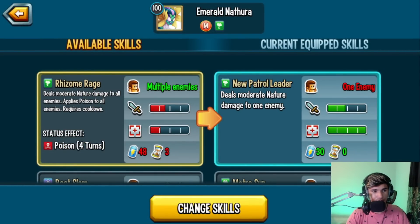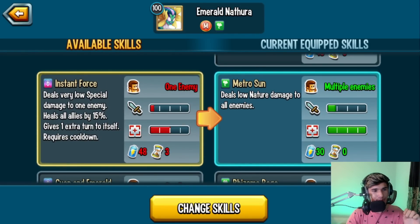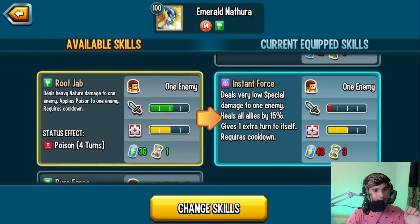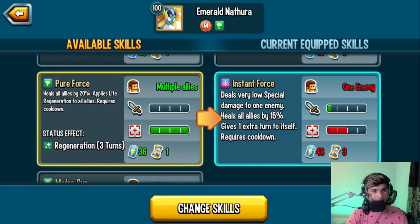Let's look at the skills. There's an AOE moderate nature damage to all enemies that also applies poison. Root Slam is a low special damage to one enemy, applies life regen to itself, and gives an extra turn. Another skill is very low special damage to one enemy, heals all allies by 15%, and gives an extra turn. Cyan and Emerald deals low special damage to one enemy and gives an extra turn to itself. Rude Jab is heavy nature damage to one enemy, applies poison, 36 damage cost, one turn cooldown, heals all allies by 20%, applies life regen to all allies.